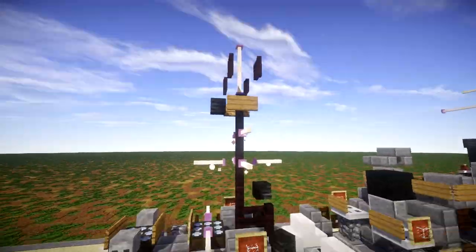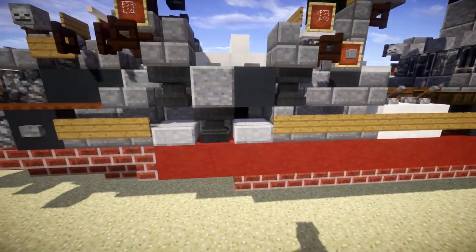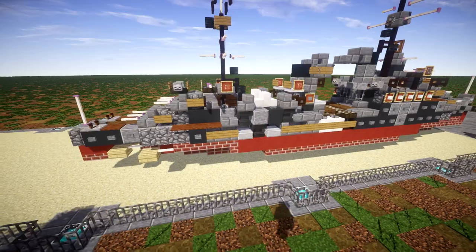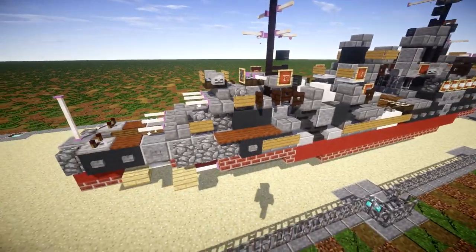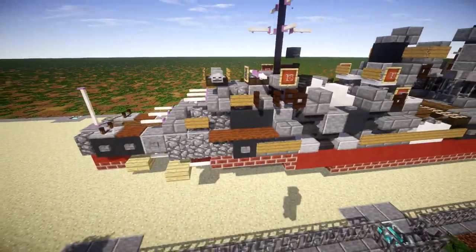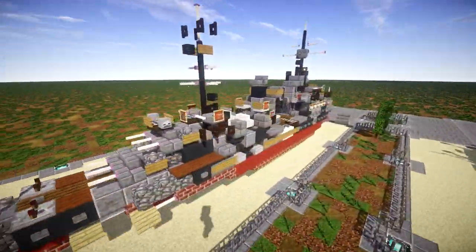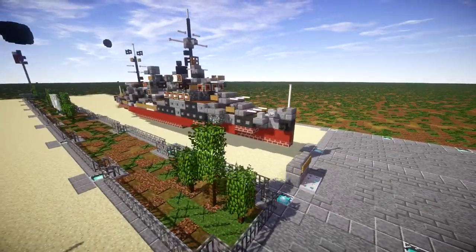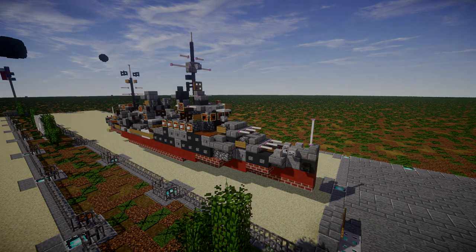On the back we have lifeboats, a mid-section, secondary guns, spotlights, and continuing on we have the rear mast with more spotlights. There's also a walkway near the bottom of the ship almost at water level, with torpedoes and more lifeboats located there. At the back we have the second set of two turrets. Overall a really cool looking ship — really do love the way it looks and it's a fun ship to add to the BAFTA build fleet.